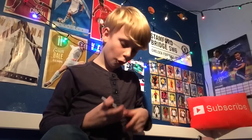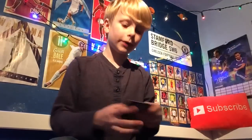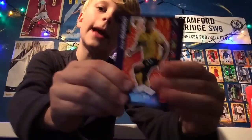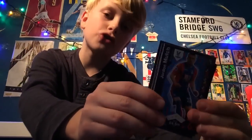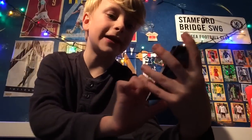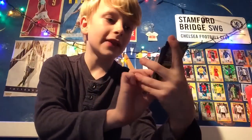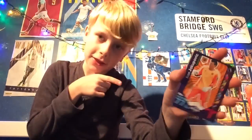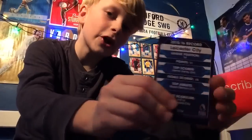We start off with David De Gea clean sheet keeper — that is quite a good card. Then we get Wayne Rooney captain, another Man United card, then Jordan Henderson, then Winston Reid tough tackler, José Holebas, Jordan Mutch, Charlie Daniels tough tackler, and then Eldin Jakupović — I have no idea how to pronounce his name but he's the Hull City goalkeeper.